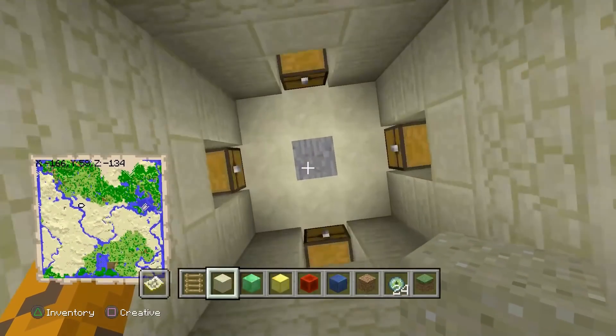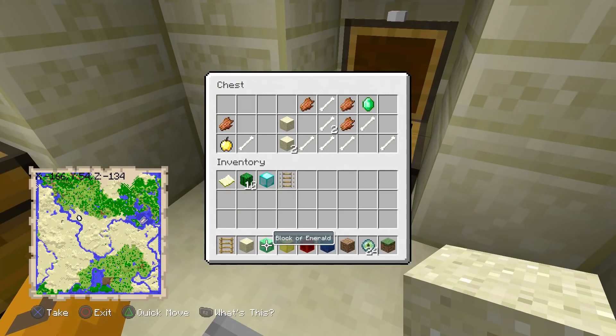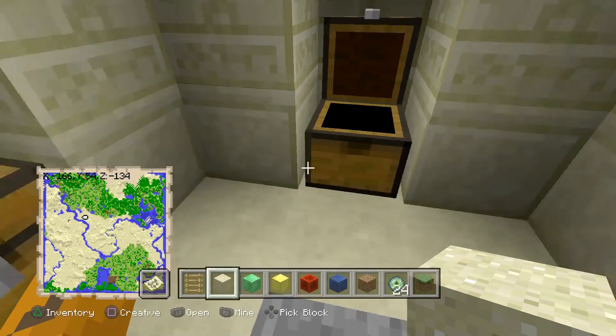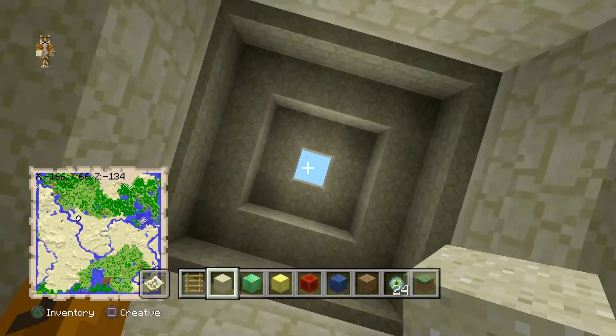Right here is the first desert temple. In here we have some gold and 3 diamonds, which is pretty insane, plus emeralds. With those 3 diamonds you can make a diamond pickaxe, start mining obsidian, and get to the Nether pretty fast.